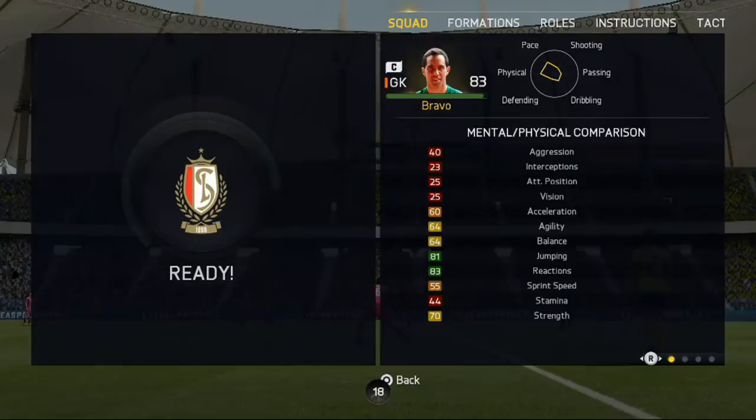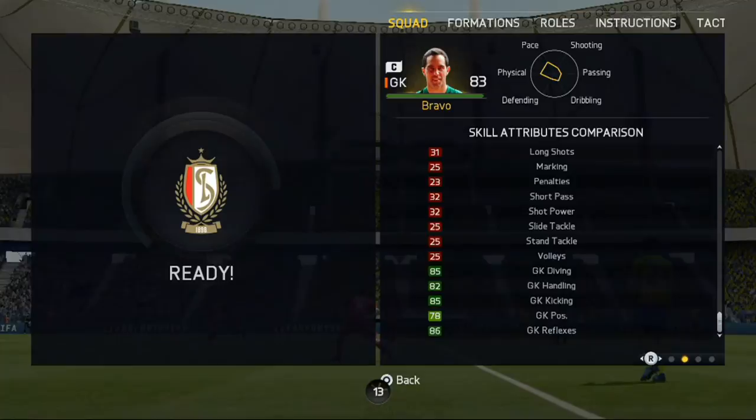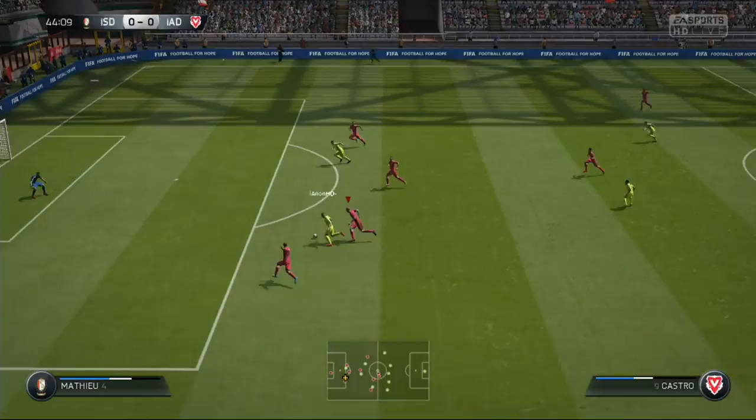Let's get into the in-game stats, and for a keeper he's got top top top stats — as you can see at the bottom there, all dark greens except for one. He's got three-star weak foot so he's not too bad at kicking out when he needs to.